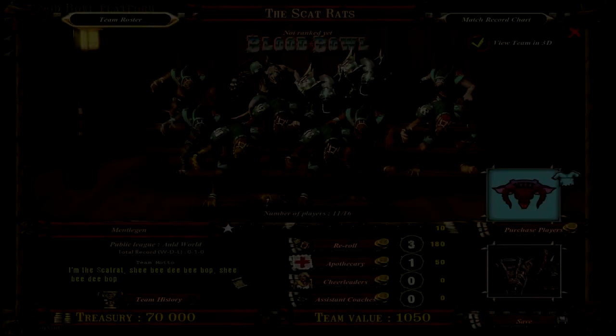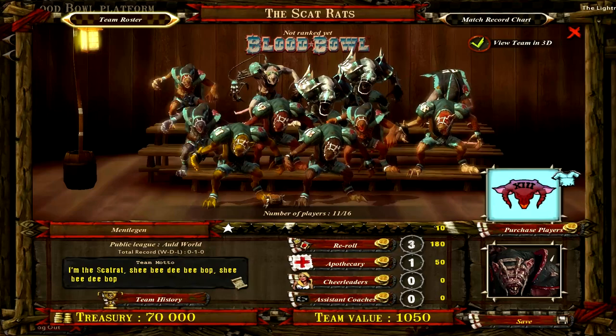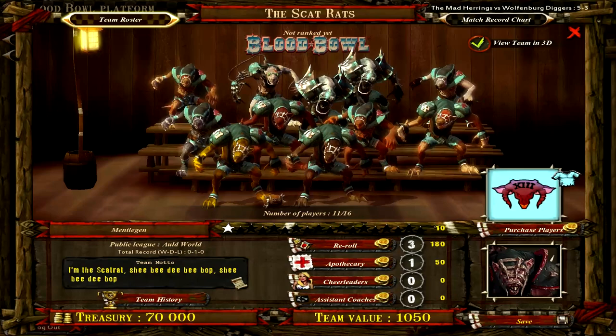Hello bloody puppies of the world and welcome back to Blood Bowl! I am taking a break from Nurgle's Anatomy for a while to play this new team, the Scat Rats. It's a Skaven team that I made not too long ago and I've only played one match with them so far. This is what our team looks like right here. They're the Scat Rats, Team Otto.